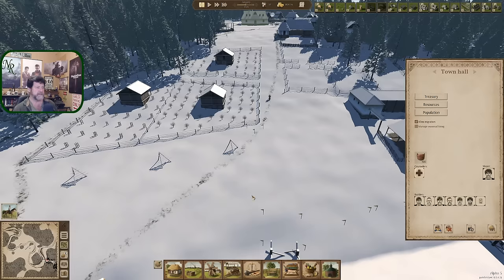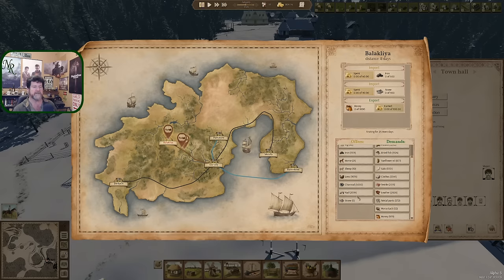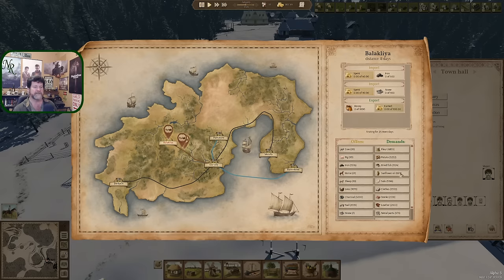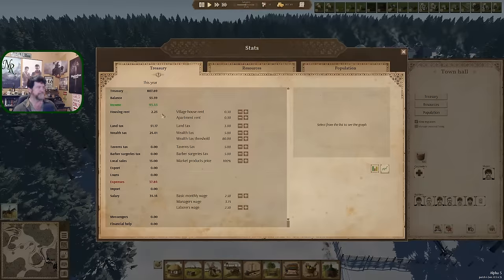That is all that we can deal with here - all that they're willing to buy and all that we have to sell. That completes this one. Treasury - what happened? Housing rent. This year we brought in 225 for housing rent.